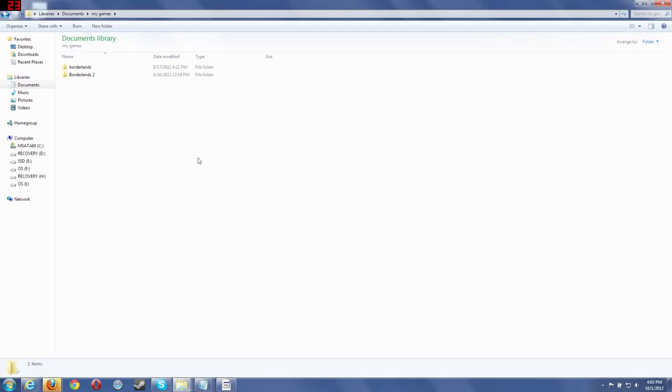To start, you're going to go into your Documents, and then My Games, and then Borderlands 2, then WillowGame, Save Data, and then you'll have some kind of numerical value folder here. Go into that.